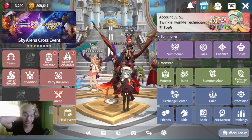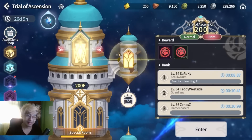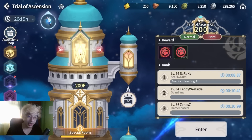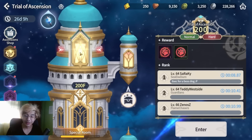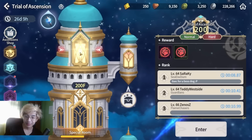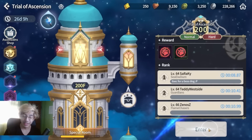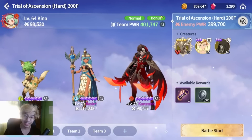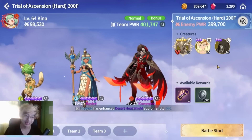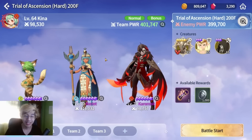The reason I tried to push 400k is for Trial of Ascension 200 hard. There is a way to beat floor 200 hard using a team which is usually Chloe, a DPS, plus another monster — people go in with Naomi, Chloe, and Bastet. The problem with playing as Kina is that sometimes you don't have enough DPS if your monsters are not strong enough, and you actually need around 400k to get the bonus, which makes it much easier to clear. I had a very rough time trying to clear this on my Kina when I was around 350k.